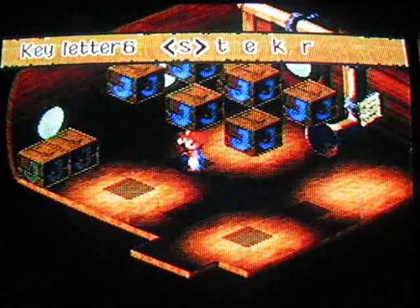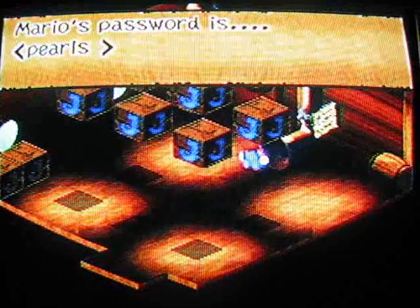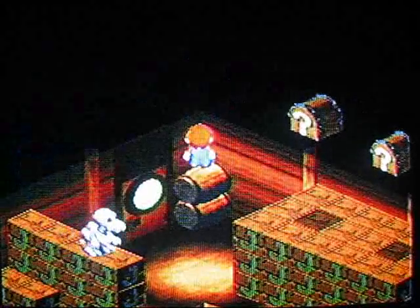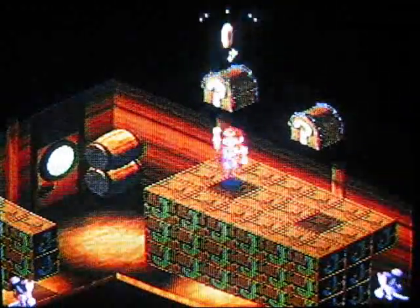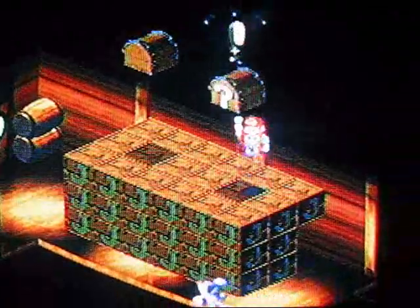I remember I forgot something in the sunken ship. You actually have to put this password in again. Remember, it's 'pearls' to open the door. These are some of the stuff that I forgot to cover. Go right up here like that — that's how you get up here to these coin boxes. There's more coins in this one.